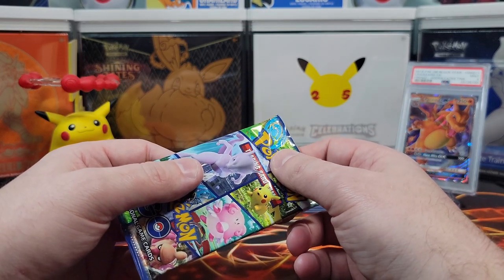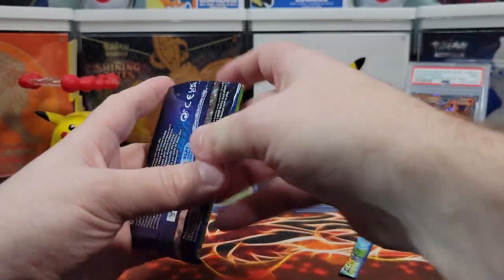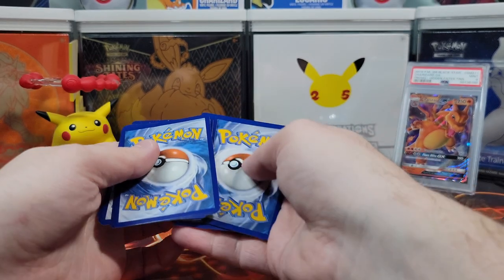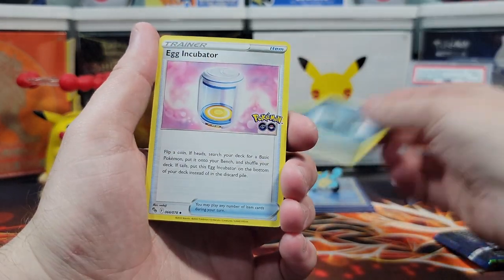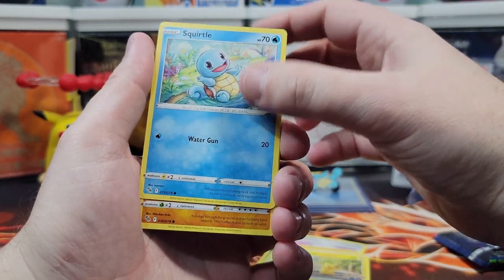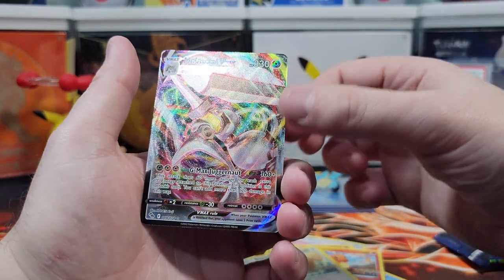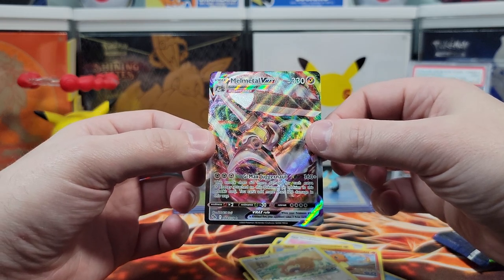Second to last pack magic — all it takes is one amazing card to make it worth it. At this point, we need a few. This one's going to have something — a V-Star card. Egg Incubator, Charmeleon, Rare Candy, Pikachu, Squirtle, Onix, Eevee, Charmander. And a Melmetal V — at least it's a V, so at least it's something. Let's wrap them up.